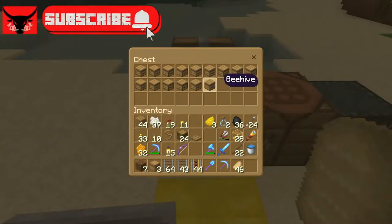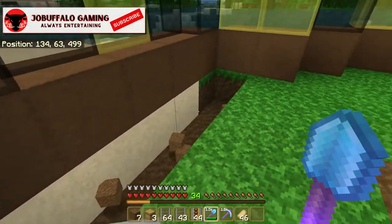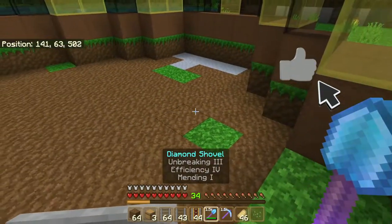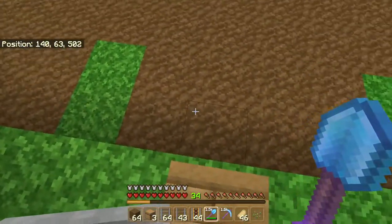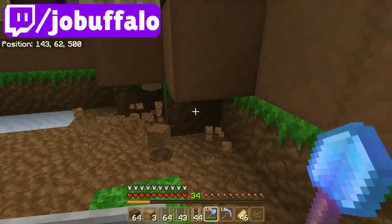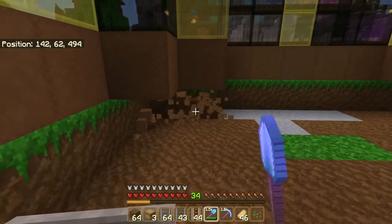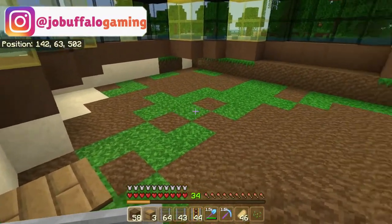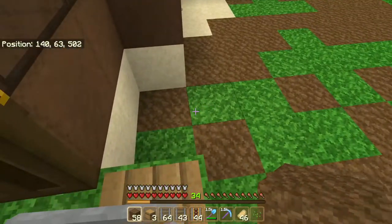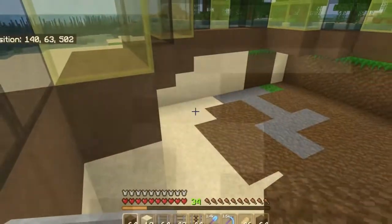Once all the beehives are filled with three bees each, go ahead and stick them in a chest. Next, go back into the house and dig down one space around the entire interior of the farm. Once that's done it'll look something like this. At the entrance of your farm, dig out these blocks, jump down in, and do the same thing on both sides. Then take it down one more level — once you're completed with that, it'll look just like this.